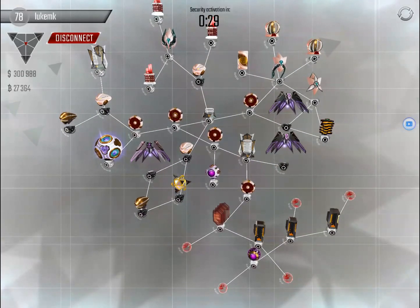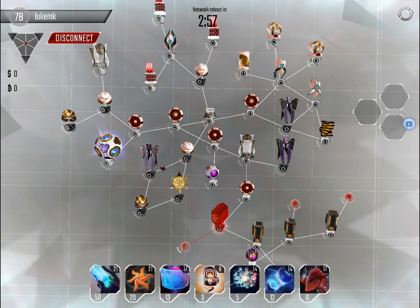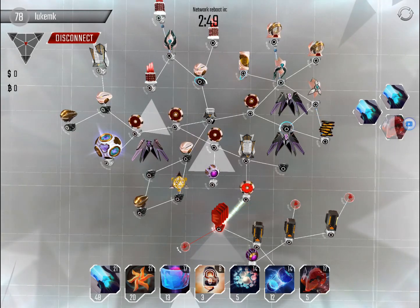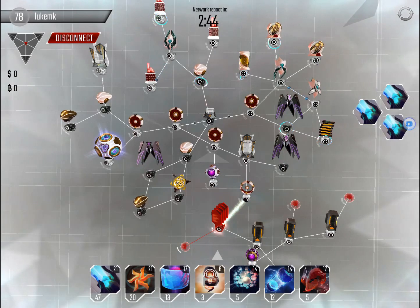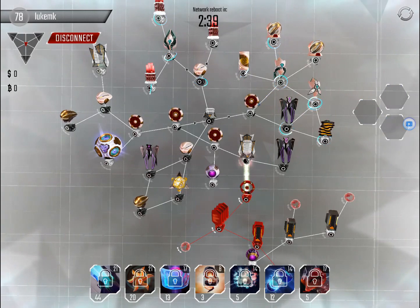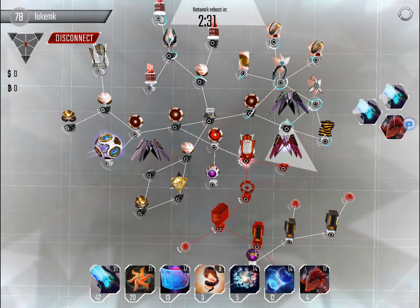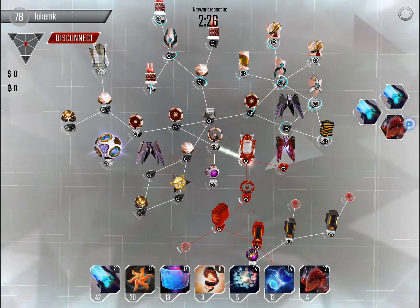Ok, here we go, time to start some farming. This base is pretty straightforward — it's one choke point to get past. My programs can handle it. My 17 rams help me with these high level gates. If they were lower I would need a lot more rams, or a lot more time.